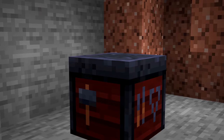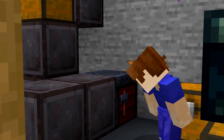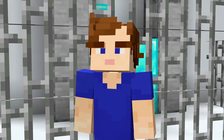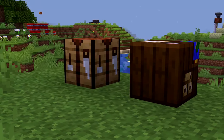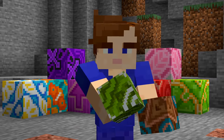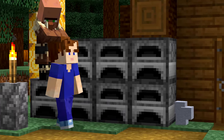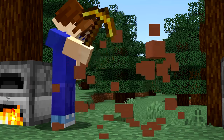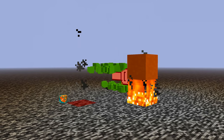Number forty-nine: the smithing table is interesting because it's the only crafting station that can only craft one specific item. Also, none of the items displayed on its sides are real items — only the fletching table actually has real items on it. Number fifty: you'd expect glazed terracotta to be stronger than normal terracotta since you cook clay to harden it, but glazed terracotta is actually a lot more fragile than the original.